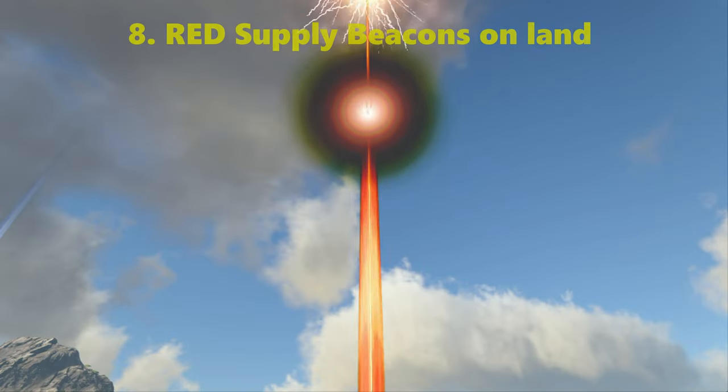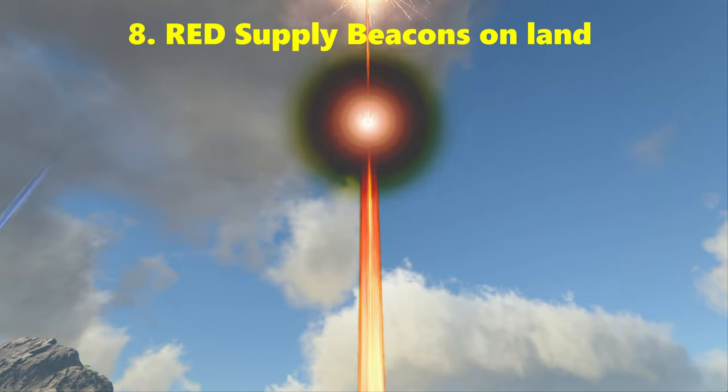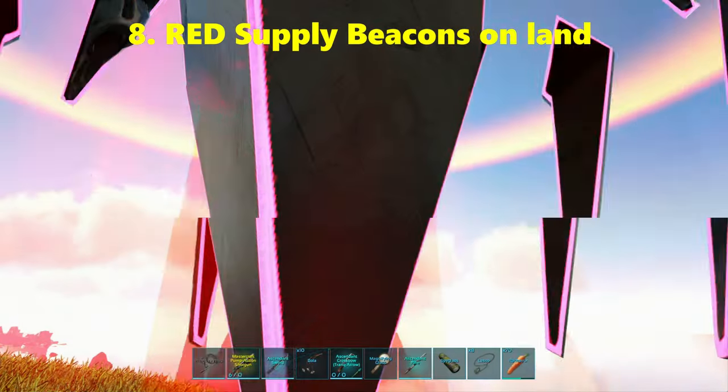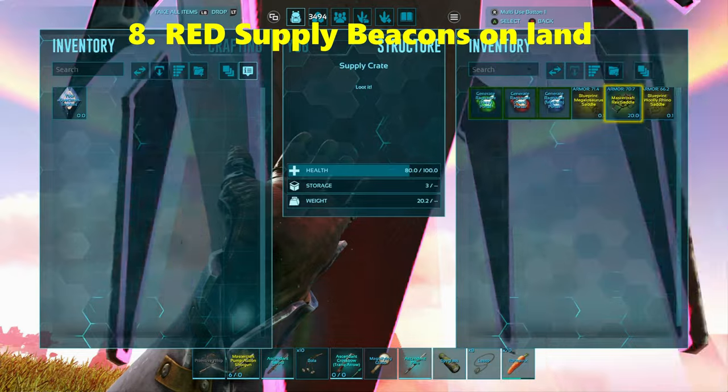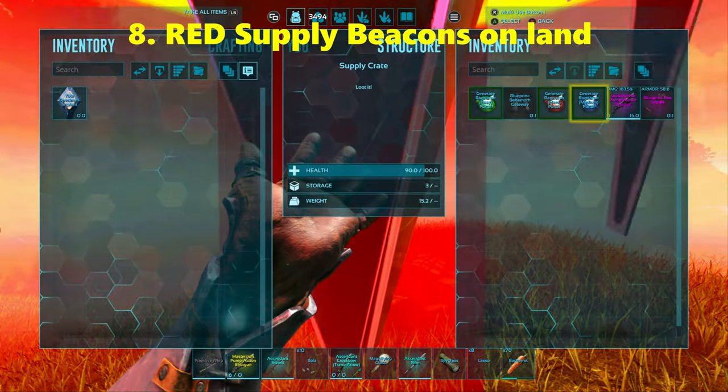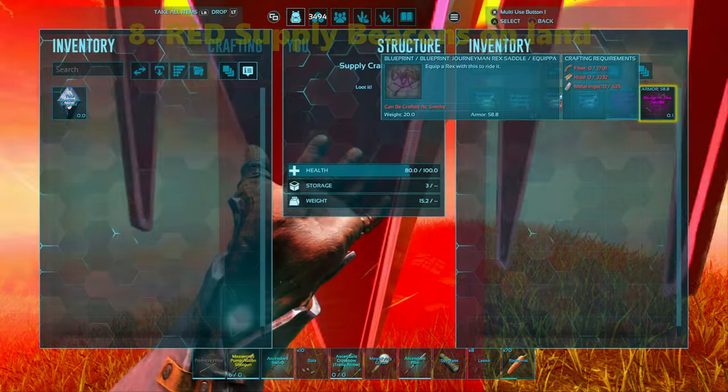Coming in at number 8 on the list are the Red Land Drops. They are the only land drop where you can find Rex saddle blueprints and Rex saddles themselves. Rex saddles are always going to be rare but this is an easy way to possibly find yourself a Rex saddle blueprint.